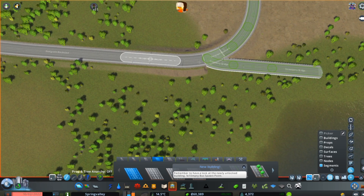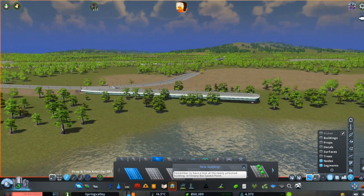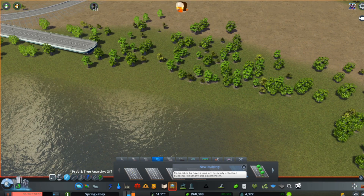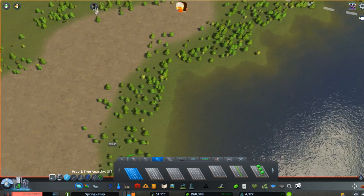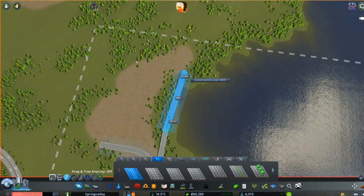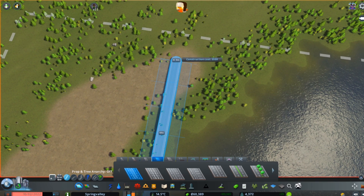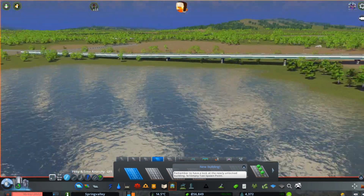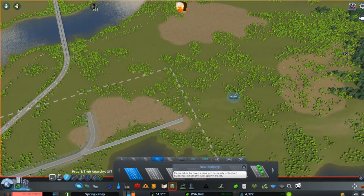So we're going to go ahead and level that. I didn't have the selector, so I'll just re-select everything. There we go. Then I'll just continue it forwards and put it there. We'll just leave it there for now — we might change it later. But this will connect all the three hotspots.